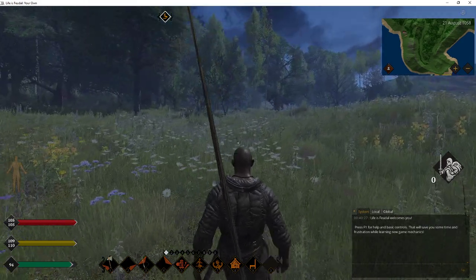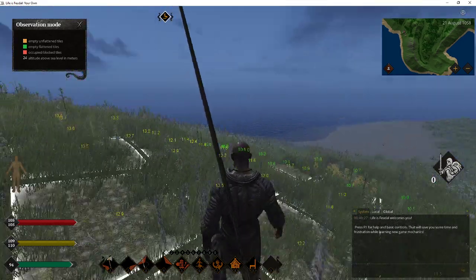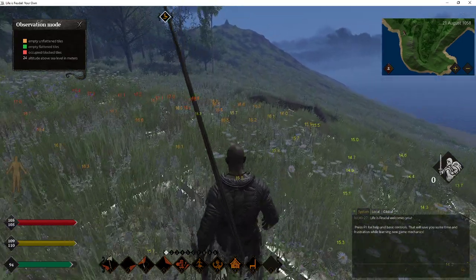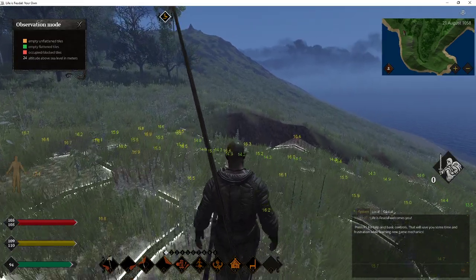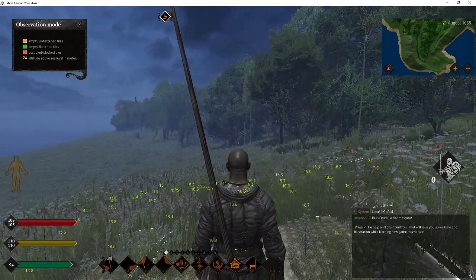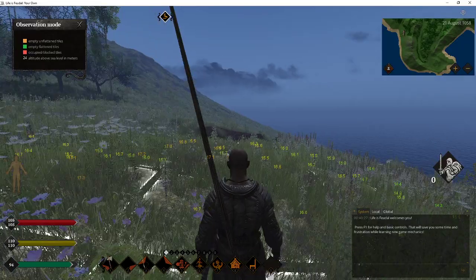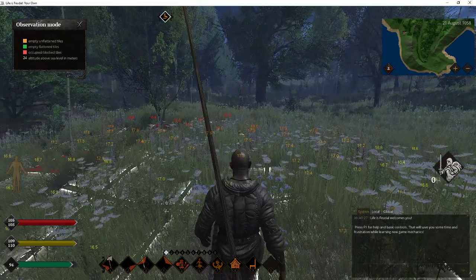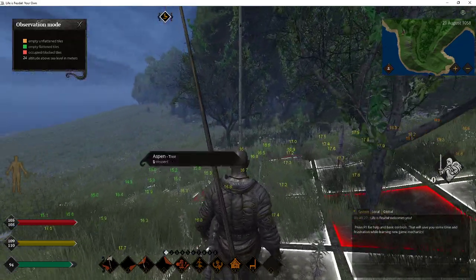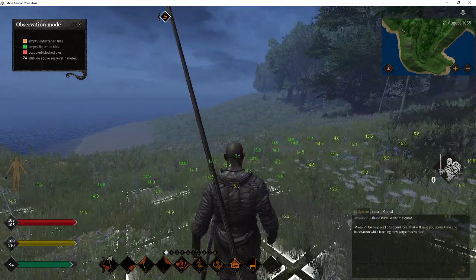Now where do we want to settle is the question. Let's hit F3 so we can gauge what we've got here. This is the clay pit area right there, so we want to settle a little ways away from this. Maybe we work down in that area and flatten it out. There's not a lot of flat ground around here — this is more mountain region — we're going to have a lot of work terraforming in this area.